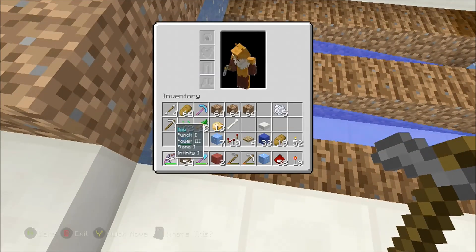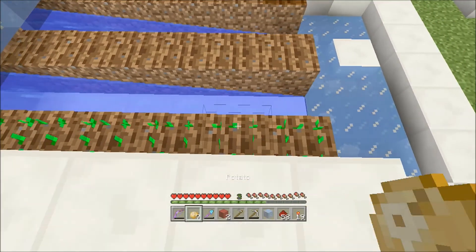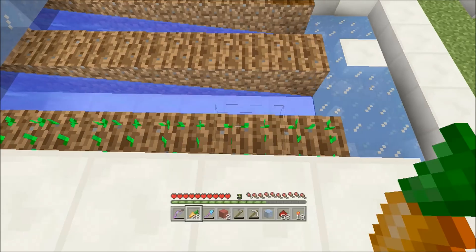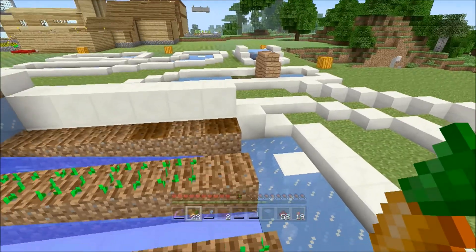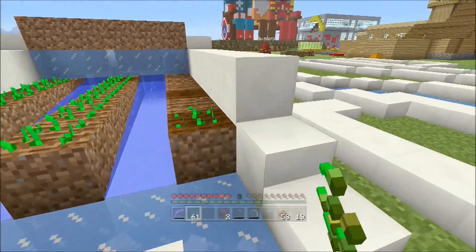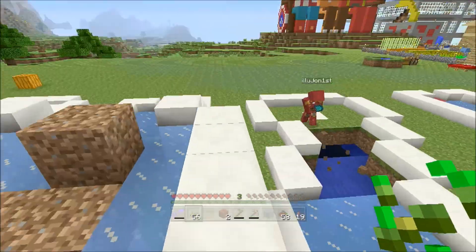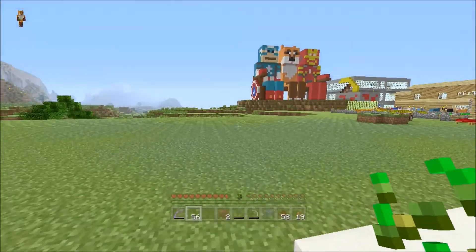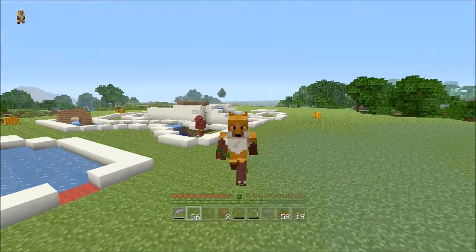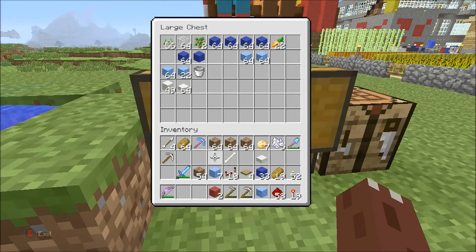I'm trying to eat potatoes - I don't want to eat them. We'll have some carrots in there. Oh, that bit's turned dark brown - there we go, they're getting hydrated. We've got some seeds too. Back in the chest I should have some glass to make it look like a greenhouse.